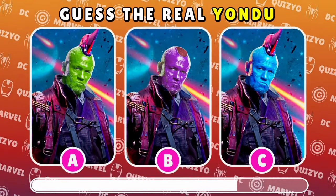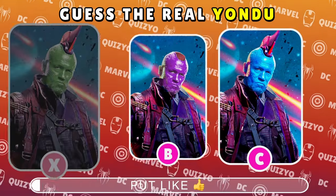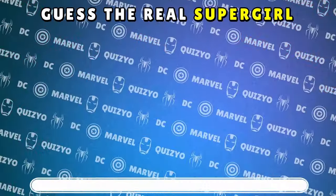Yondu's here with his whistle-controlled arrow. Which one of these is the real Ravager? Precisely — C is the real deal. Yondu has blue skin.